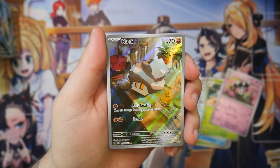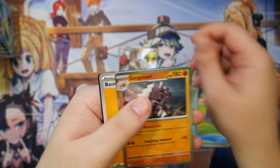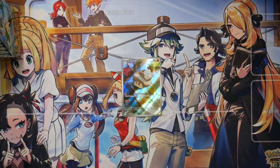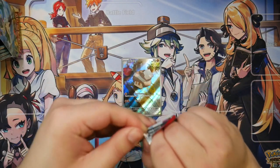Oh, here we go. Our first illustration rare — a Knackly. Nice, okay. This must have been in Clayburst, because I don't remember this from Snow Hazard, or well, I might have just not pulled it. All right, there we go. We're in focus again. That was kind of weird — the camera refused to focus on the background there.